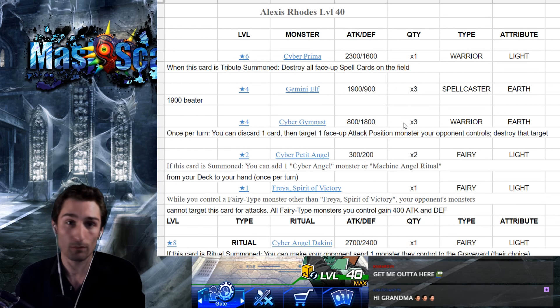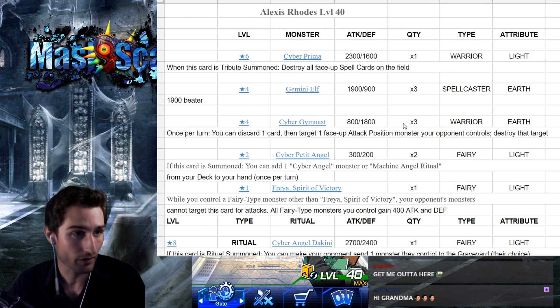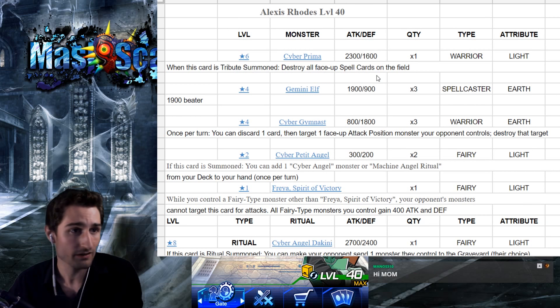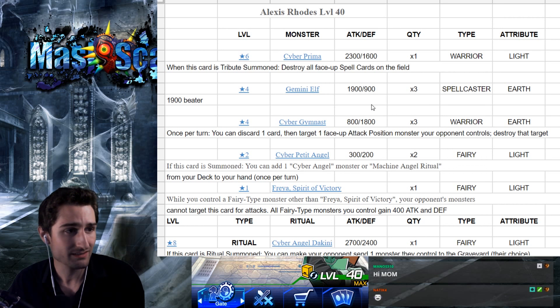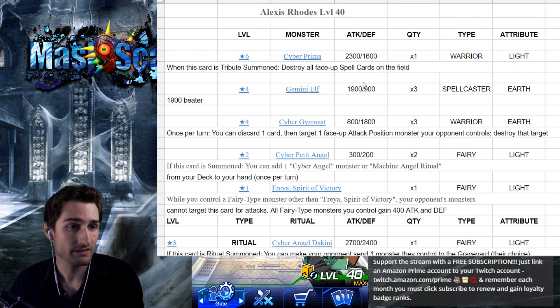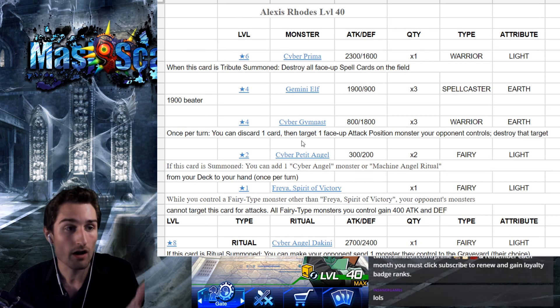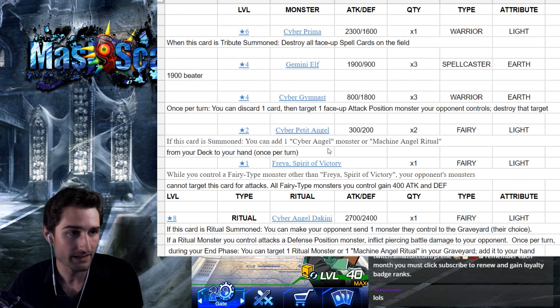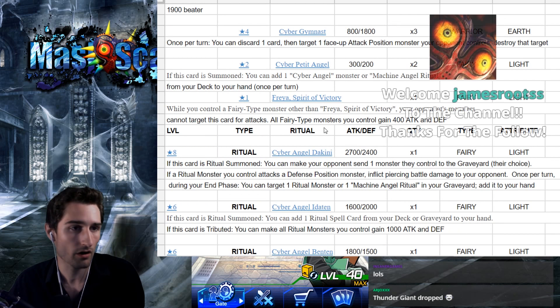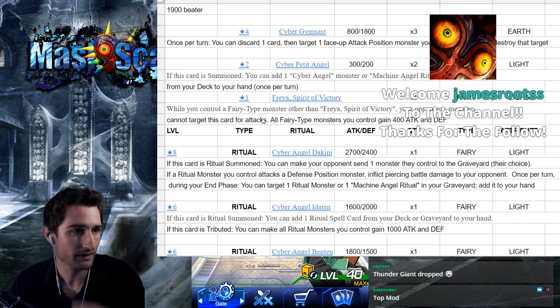So we're going to hop right into it. We're farming Alexis Rhodes level 40. She doesn't have many threats. This shows all her monsters here. Cyber Prima only destroys face-up continuous spell cards, which limits our options to deal with the farm. Cyber Gymnast means we cannot use a face-up attack position monster to stall, because there's three of these, so that takes that off the table. Cyber Angel Bachi is just card draw — tons of card draws — constantly going to have to be countering that.